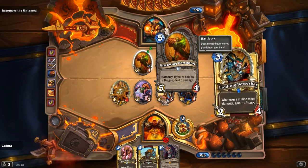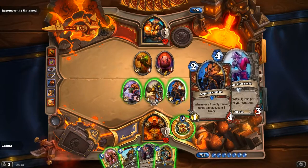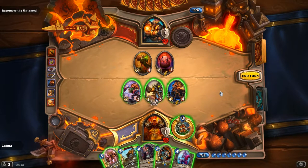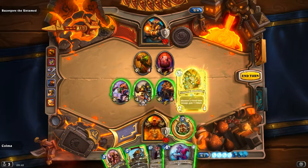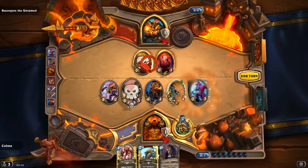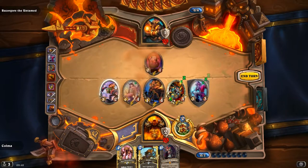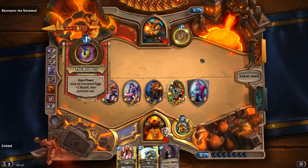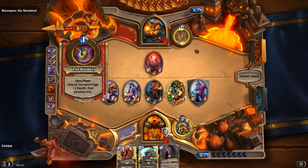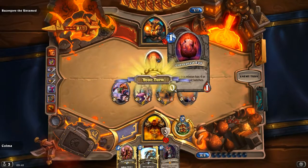It's the mini Fire Elemental. Let's play that and a Dread Corsair. Hopefully we don't get something bad here like a Doomsayer. I really wonder what it's gonna be in Heroic though — that Hero Power. It's kind of harmless on normal.